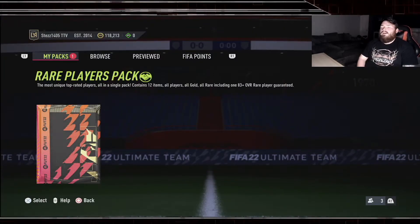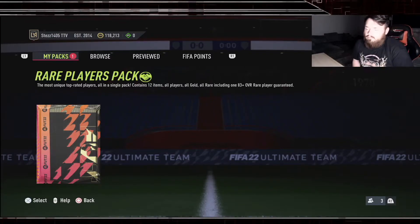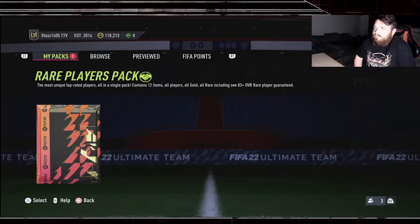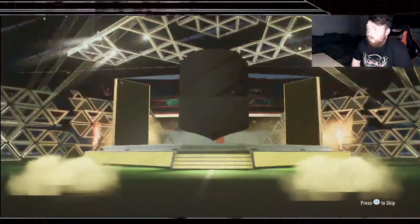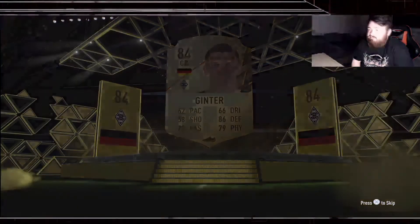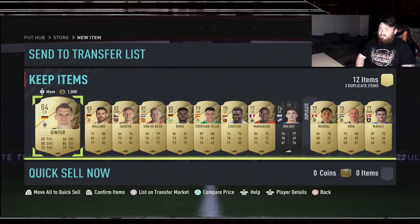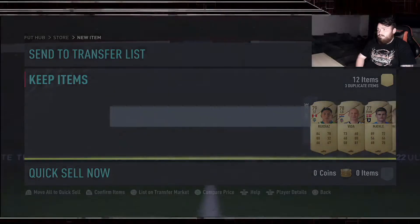Final pack of the pack opening - one more 50k to go, this one guarantees us an 83 plus or above. Let's get straight into it. A third walk out would be nice - but no, we got a boring centre back. Van de Beek, Baku - not really special to be honest.